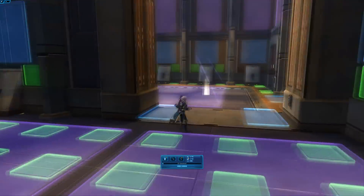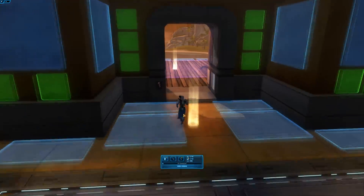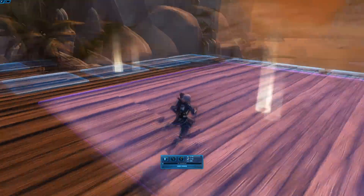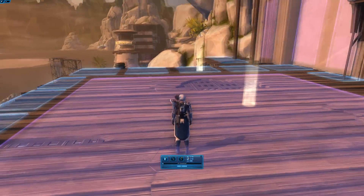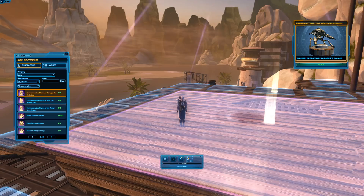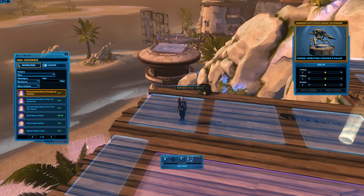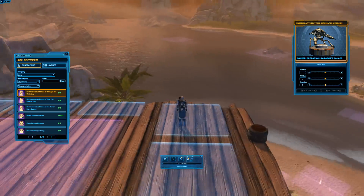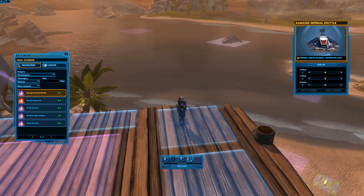This area also has a really nice overlook of the beach. This would be a really great place to put your cantina or some couches for your character to relax. Or if you put a big decoration right here, you'll probably be able to see it when you load in all the way over there. There's also another really cool hook hidden up here, and you can see those hooks out in the ocean a lot better from up here.